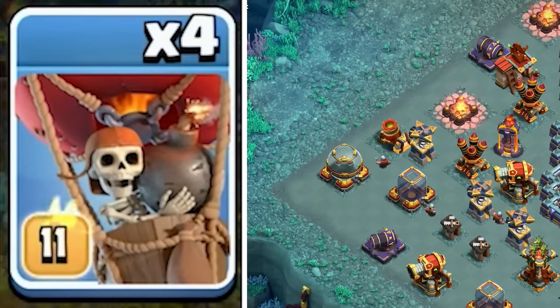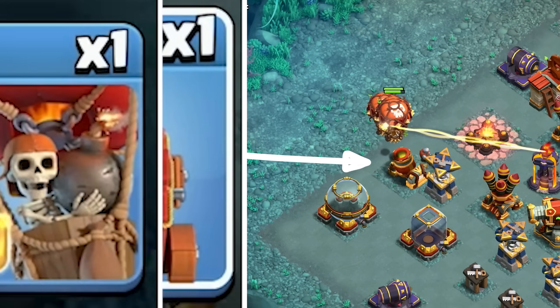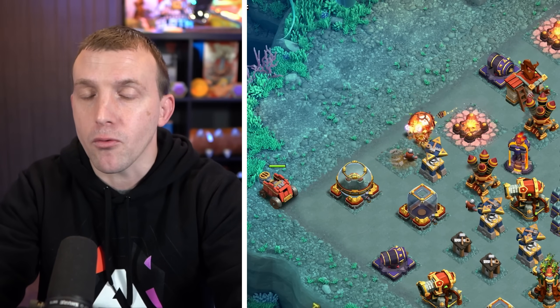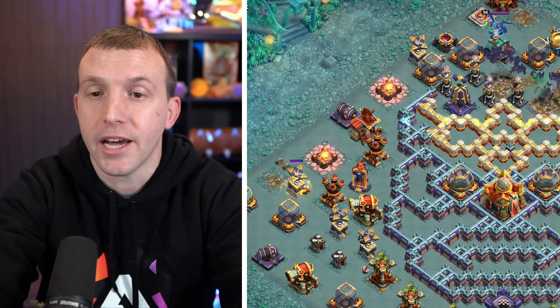3 Balloons to the Western Mortar. Once this falls, you can then use your Flame Flinger over here. Usually the Mortar outranges the Flinger, but it's now well protected.